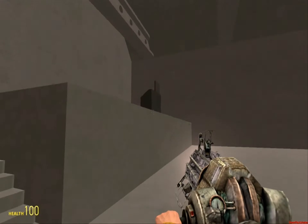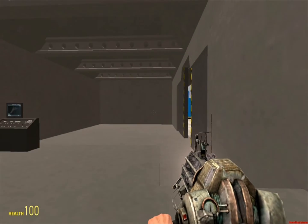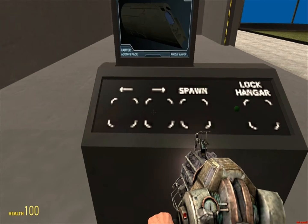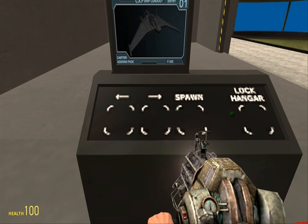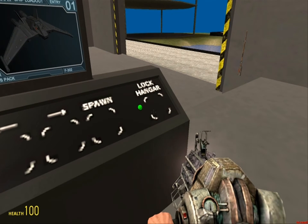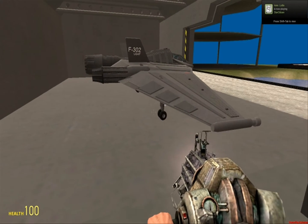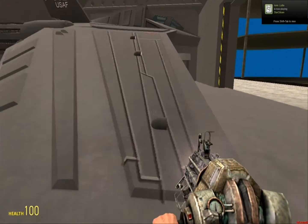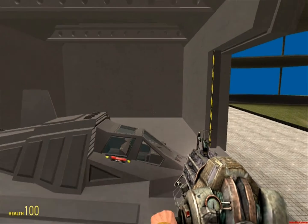You go in here, and the only thing it really has is a console, so naturally that is where you would go. You go to this console and you can just sort of change what ship you're going to spawn with this arrow. In my experience this thing has crashed before. Locking the hangar prevents things from getting in, I believe. When you click spawn, sometimes it's a little crash-prone, but that's only happened once and it's probably been fixed by now, so you probably don't have to worry about that.